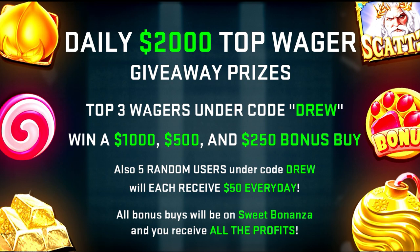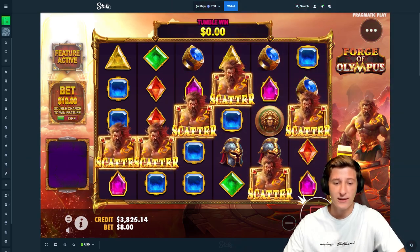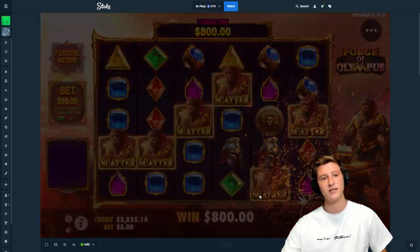Really quick — if you want to have a chance to win a share of $2,000 every single day: if you are under my code on Stake, code Drew, then the top three wagers every single day under my code get a $1k buy, $500 buy, and a $250 buy, keeping all of the profits. On top of that, five random people will get $50 for free every single day as well. Make sure you're under my code and good luck on your bets.